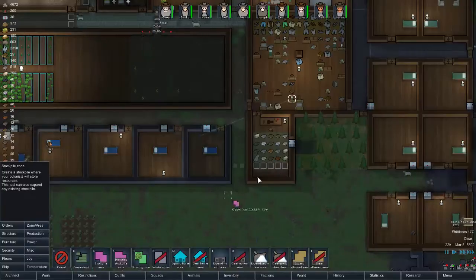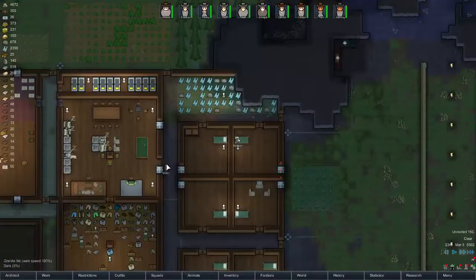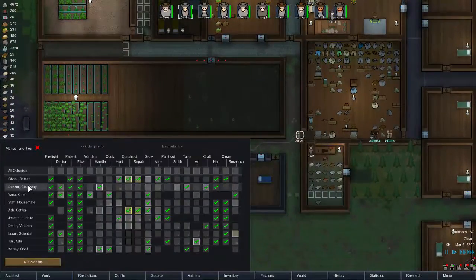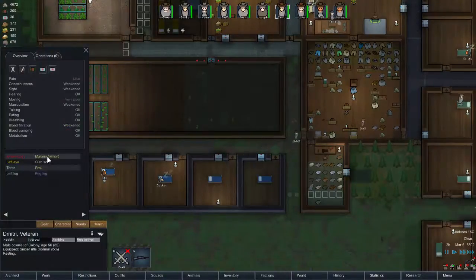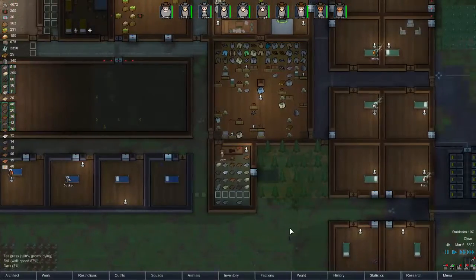Zone and area, we're expanding this zone out and done. Malaria — Deca, right, where is he? You need to go here and rest until fully healed. Who is my doctor? Deca is one doctor, Yana is a doctor, Loser is a scientist and doctor. He's already feeding someone. Health going — yeah, minor, we're almost done. Bionic legs — that would be the next thing.